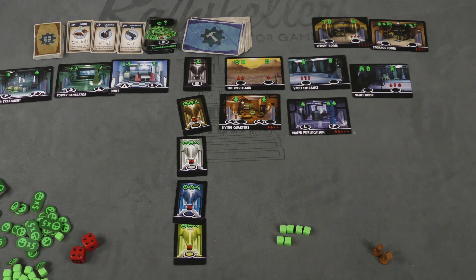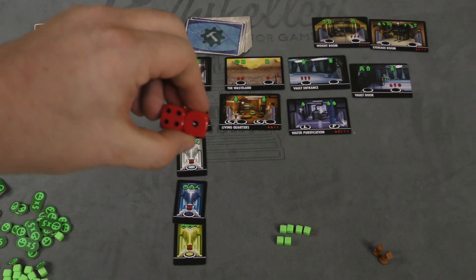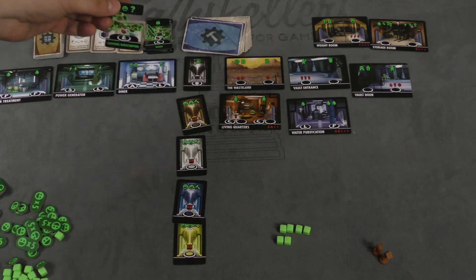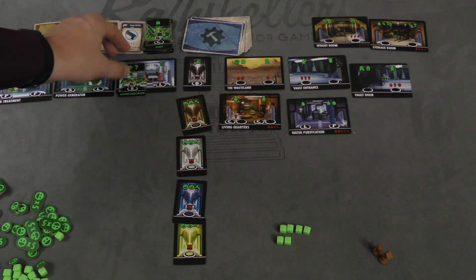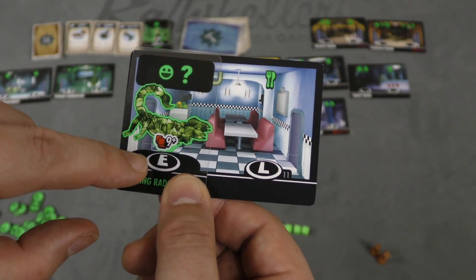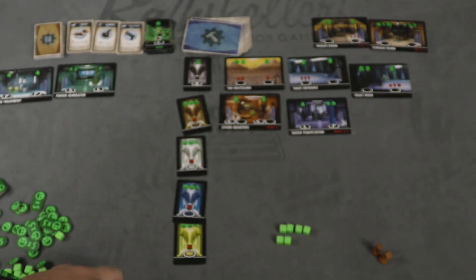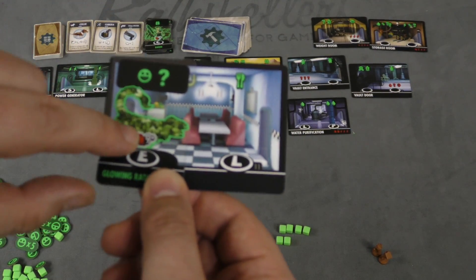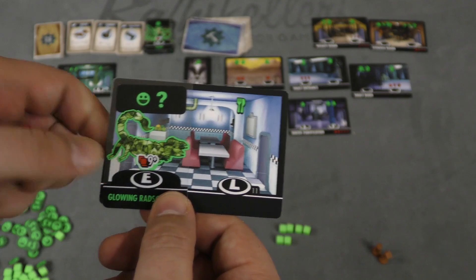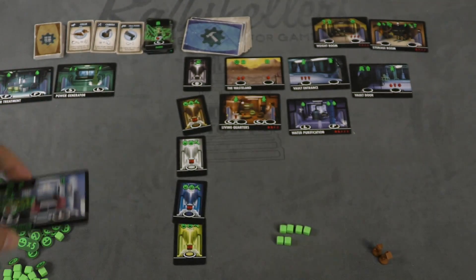Between rounds, players roll dice for each row. You look at the number rolled — say five — and count to that position; you place the top enemy card there. The enemy card covers that spot so players can no longer use it, but they can go to the combat area and attempt to fight. Most enemies are fought by rolling two dice: roll nine or higher and you defeat the enemy, getting the rewards. If you don't roll high enough, your character becomes wounded and needs to go get healed.